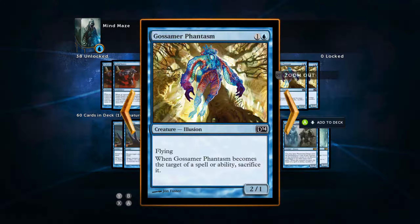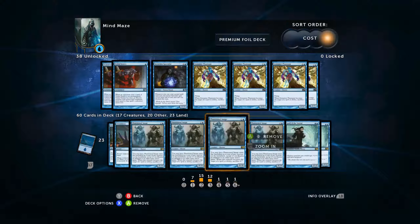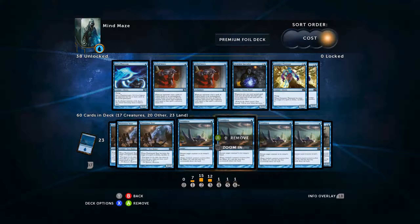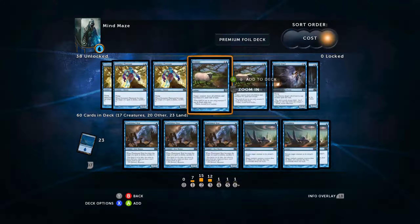Gospor Phantasm has the sacrifice-when-targeted thing. I only run seven cards that say that, and that's because they do crazy, amazing abilities. Phantasmal Bear is really good too, obviously, but this thing is just a 2/1 for 2. It's not good enough to have that kind of weakness, so I definitely need to leave it out.